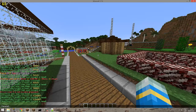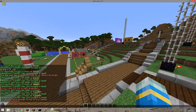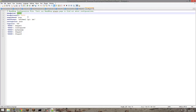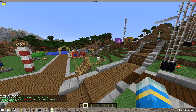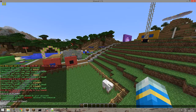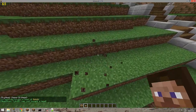You can also use the command 'buyhead' followed by someone's name, like 'buyhead notch'. I don't have enough money though — that's my balance and look how much it costs to buy a head. So I'll give myself some money using 'eco give'. There we go, that amount of money. Now if I do 'buyhead notch', there we go — we got Notch's head, and that cost me way too much.